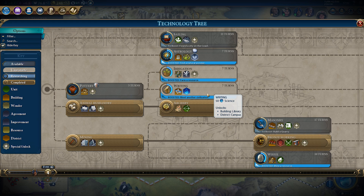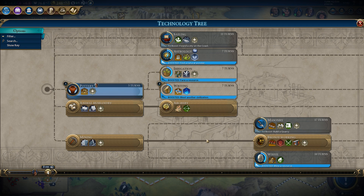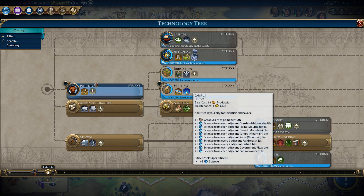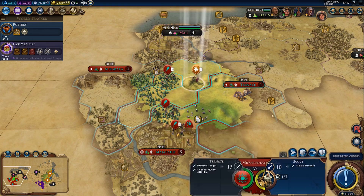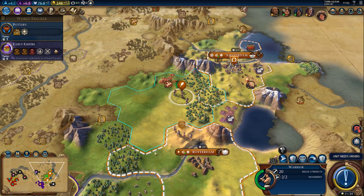What's our next research going to be? We should probably get writing by now, and first pottery. But we definitely want writing, especially since we have a really nice location for a campus right here or here. That will be so good. Writing it is then.